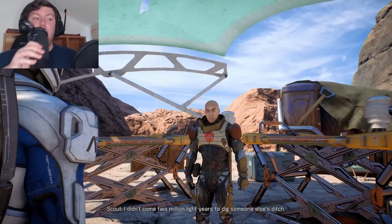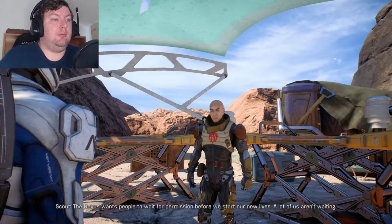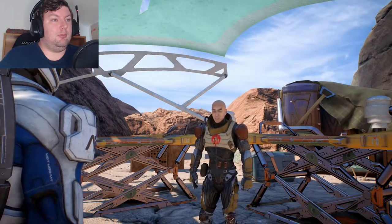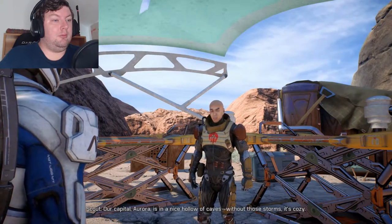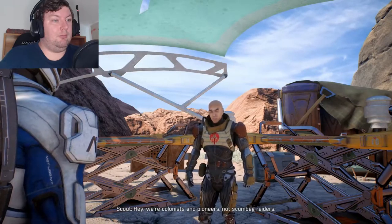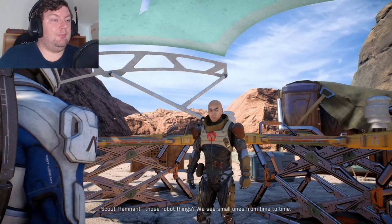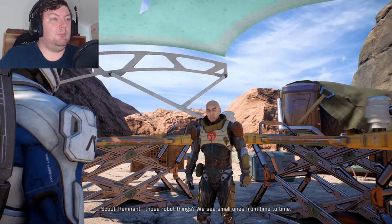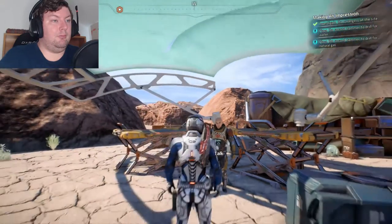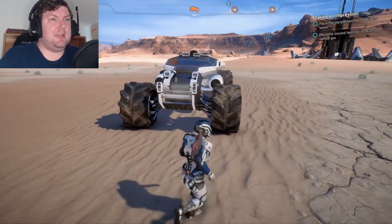Our outpost can manage with the water it has — okay, done. I can tell you where to hit and call in our miners. The nation of Advent thanks you. What's your problem with the Nexus? I didn't come two million light years to dig someone else's ditch. The Nexus wants people to wait for permission before we start our new lives — a lot of us aren't waiting. Advent is small but growing just fine without Nexus support. Our capital, Aurora, is in a nice hollow of caves — without those storms, it's cozy. I hope your nation's intentions are peaceful. Hey, we're colonists and pioneers, not scumbag raiders — respect our borders and there won't be a problem.